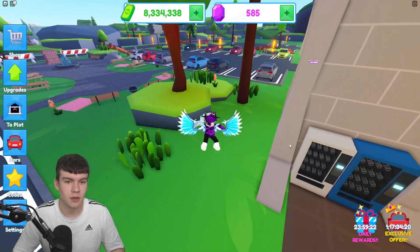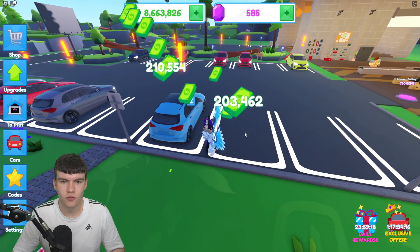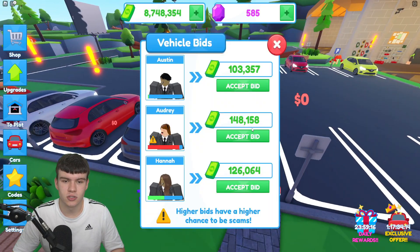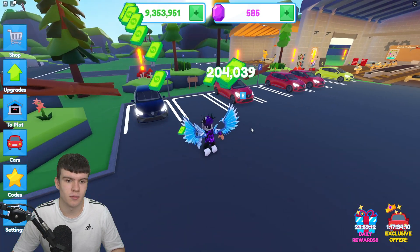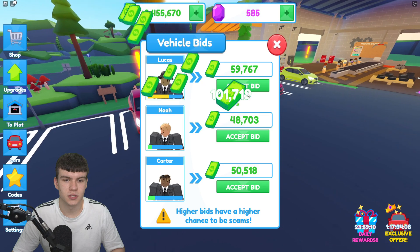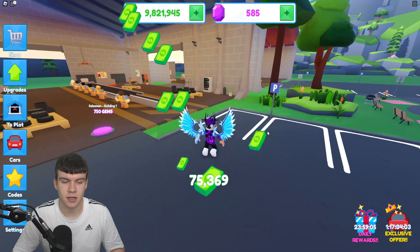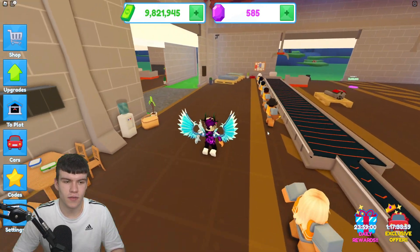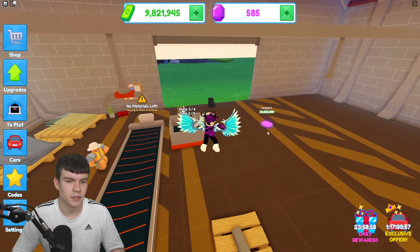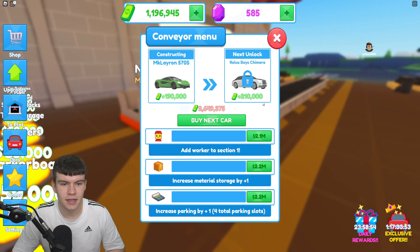For Convair 4, we do need a little bit more cash at the moment. And to be fair, we're not really too far off being able to afford a restocker. We've got a decent amount of gems at the moment, we only need a little bit more. So you never know, we can possibly get a restocker pretty soon. Let's quickly accept these highest bids. And now we definitely have enough to buy this next Convair belt. Let's buy Convair number 4. There's quite a few things to buy — Auto Worker is 2.1 million.